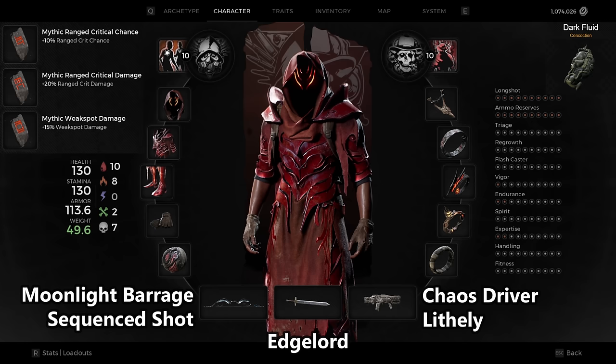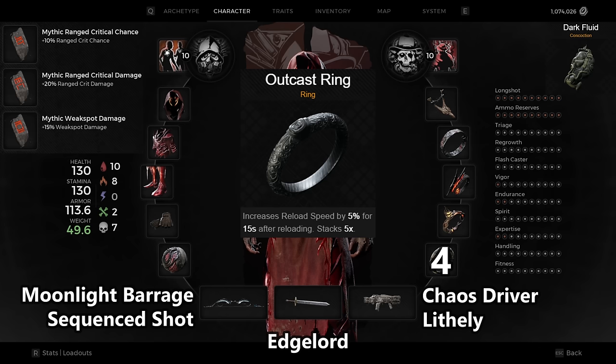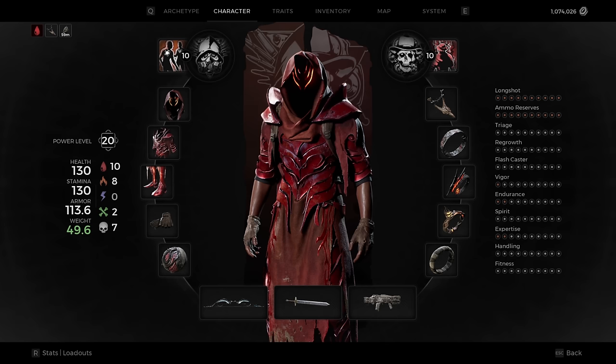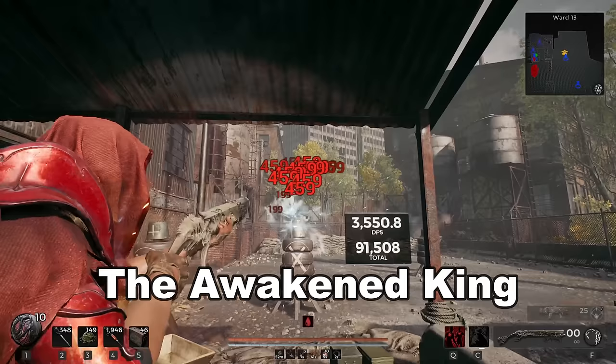If you're running bows or fusion rifles, always use Archer's Crest. If you want a weapon's mod to regen quicker, use Fairen's Sigil. If you have a single shot weapon that has no charge time, you want to use the Outcast Ring. And finally, throw on the Akari Warband for weapons that simply require a damage boost. If you utilize this build, you can make use of every single main weapon in the game to great effect. So without further ado, let's rank every main weapon in Remnant 2 after the Awakened King DLC.